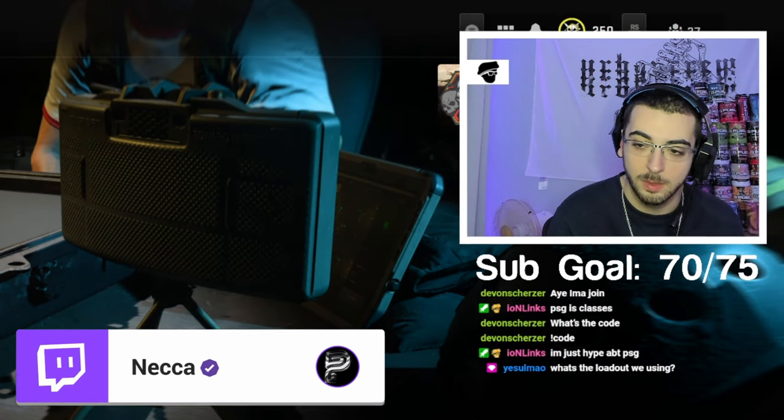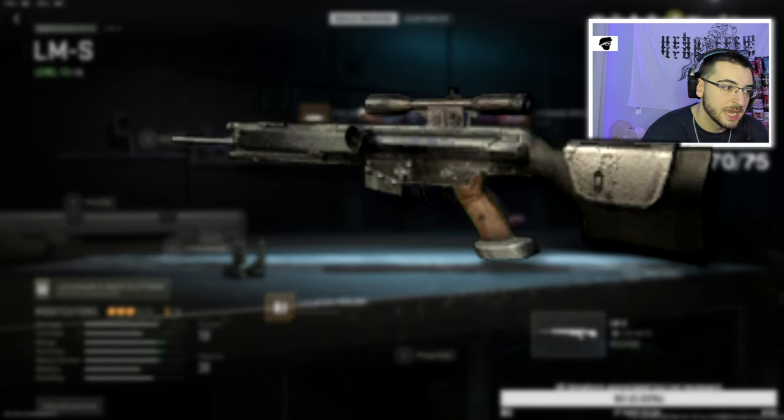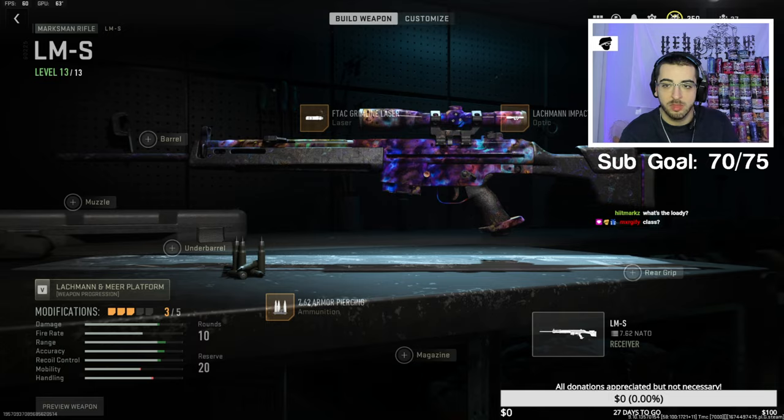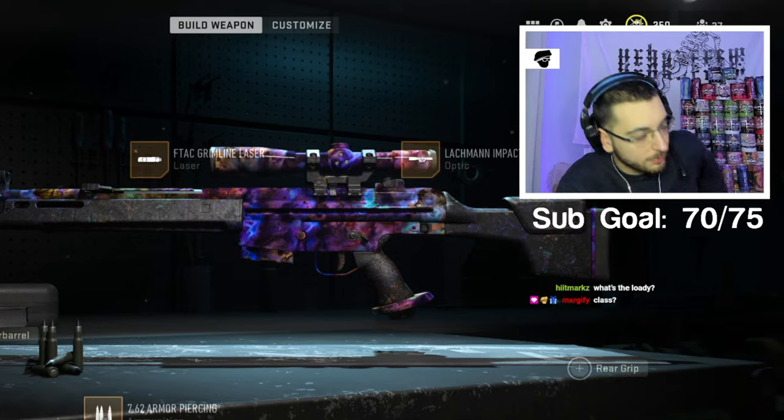What's the loadout we're using? This is the loadout I'm using to make it look exactly like the PSG. I don't have a stock on it or anything, so everything you guys can see on the screen is what I would use — basically just the optic, because the laser and the armor piercing, you can't even see either of those.